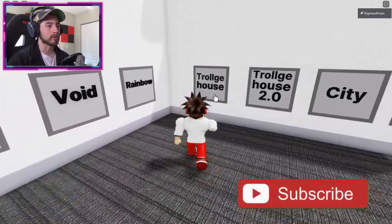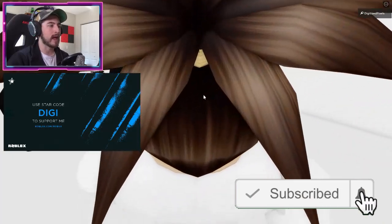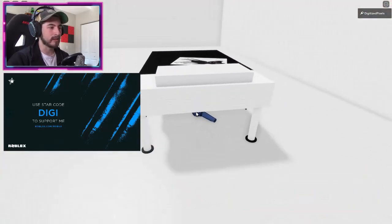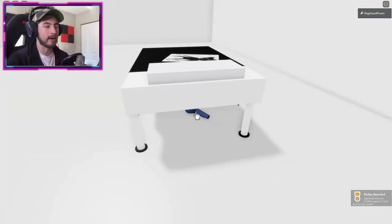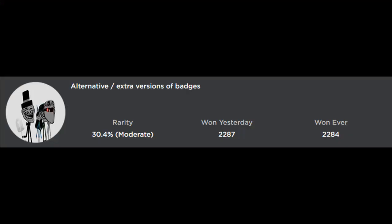To get the Troll Face FNF Real badge, go to troll house. Head over to the black block and right underneath the table is a microphone. Click or tap it on your screen and you'll get the badge.